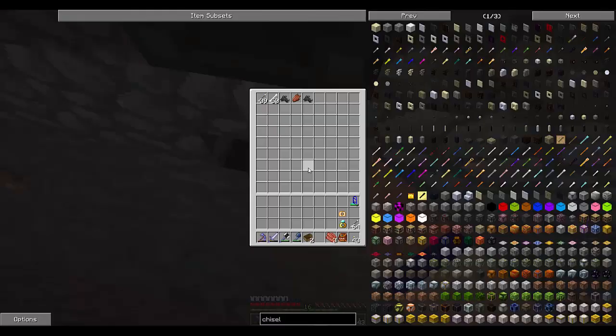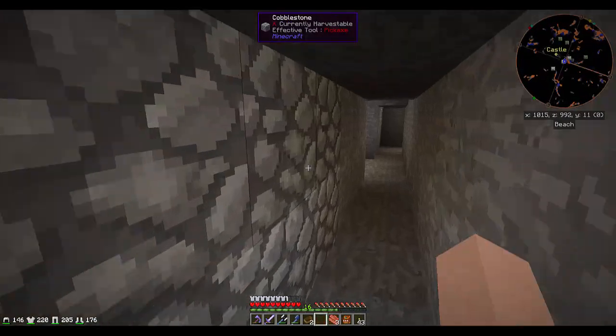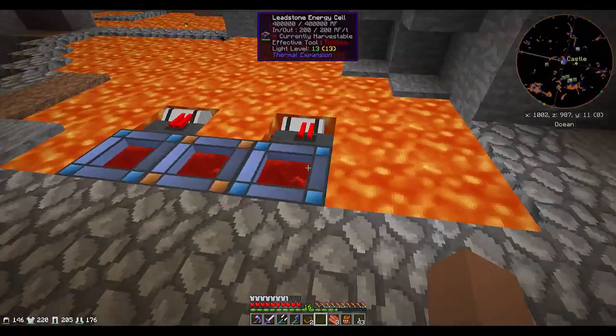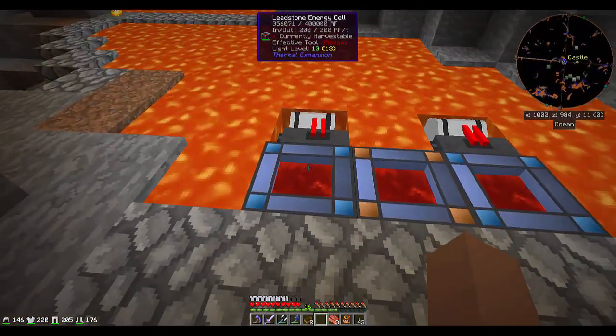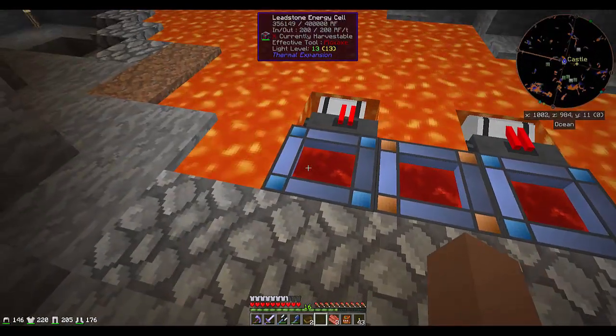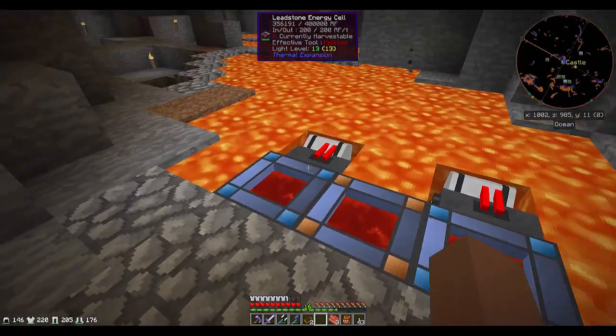That's our little spawner we'd set up for the skeletons. We've got rotten flesh in there — that's interesting from a skeleton — but it seems to be working pretty well so far. Around the corner over here is where we have our little battery set up. We now have two heat generators, and they're pouring into these leadstone energy cells that are pouring into the middle one. We are almost full on three of these batteries — that's going to be great for us.